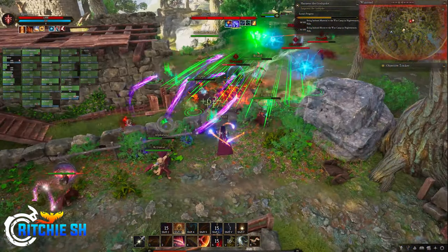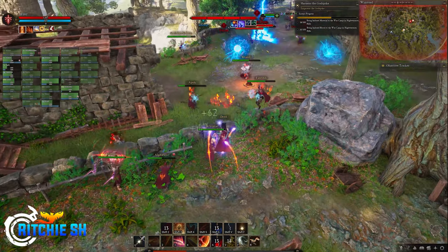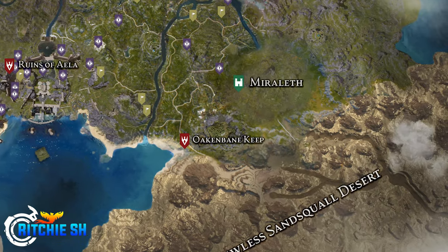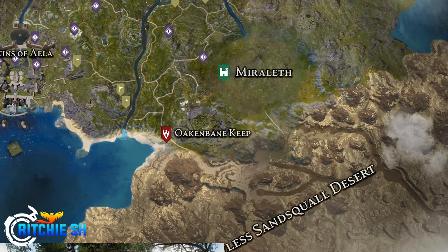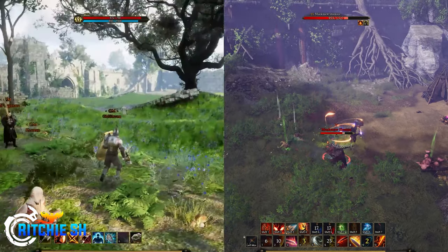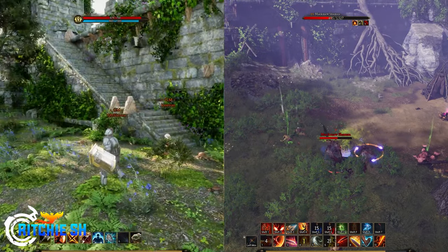Highwayman Hills was filled with NPC bandits that players needed to kill as objectives to progress in the war. Over by the node of Miralith, you have Oak and Bane Keep, an area we've seen twice now — first in the tank showcase, and again in the fighter showcase which showed Oak and Bane Keep overrun by goblins. Regardless of the threats that filled this area, it seems you'll want to bring a party before heading into these ruins to explore, as it may be a challenging fight.